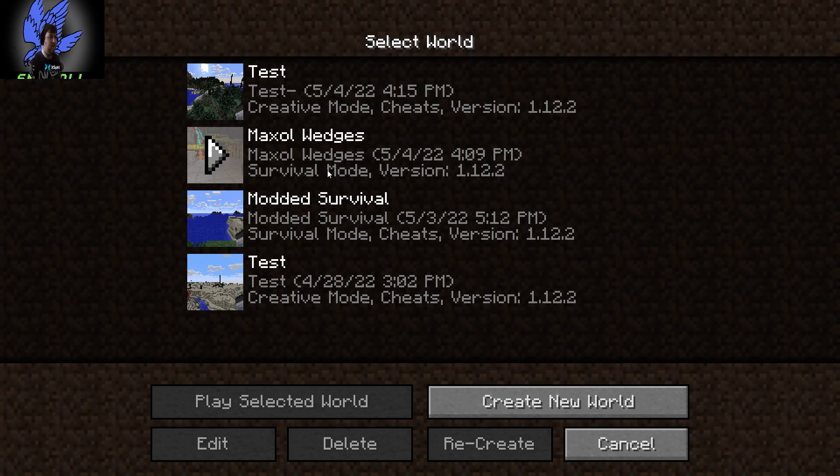That's our test world. This is our modded survival world here - that's it there. Cheats are enabled, not because there was ever any cheating on it. It's just there was going to be a stage where I was going to put a command block in to keep the weather clear and stop rain. But I thought that was a bit stupid so I just left it. Yeah, that's pretty much the world.